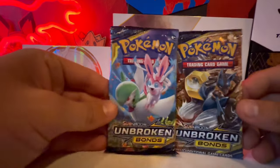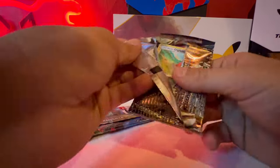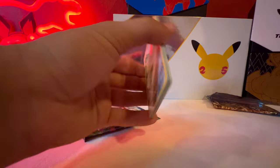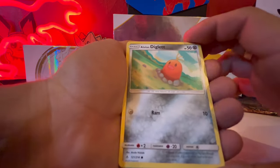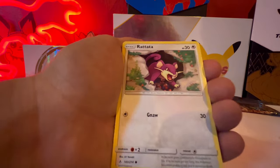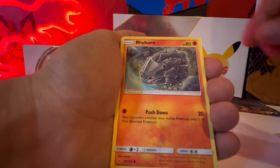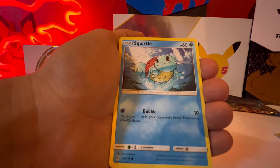Alright guys, we're moving on to our Unbroken Bonds now. Hopefully these are good, because this is what we're relying on right now. Let's open one randomly — these ones look super nice. An all-green code card, whatever that means. Oh cool, Alolan Diglett — I like Alolan things, they just look cool on card. Oh, I think I can see something shiny back there — to the top, might be looking good! Hey, a little Squirtle.